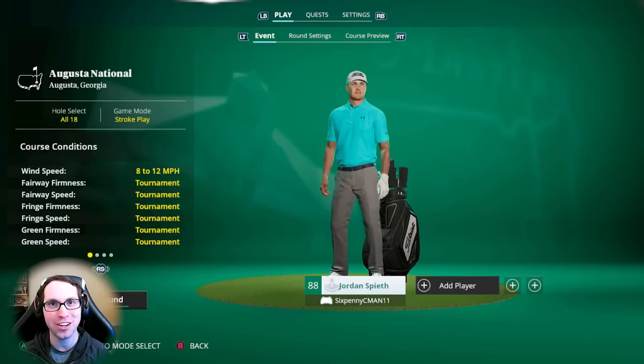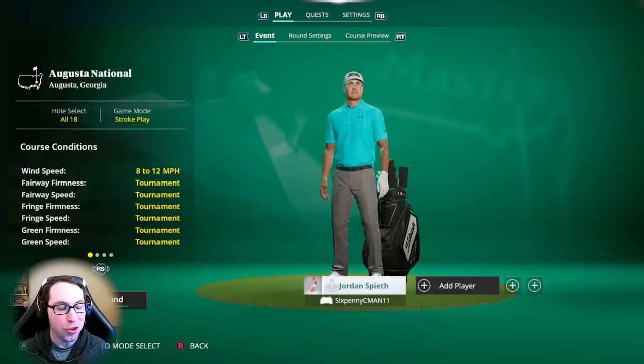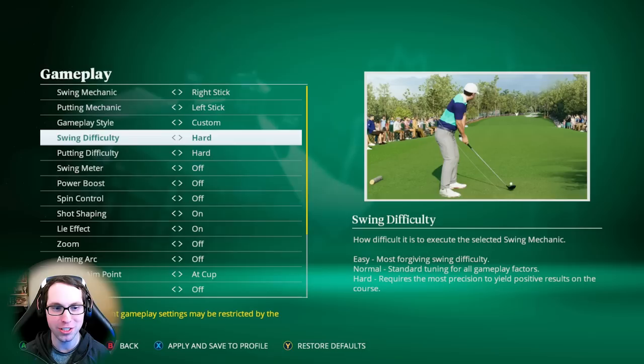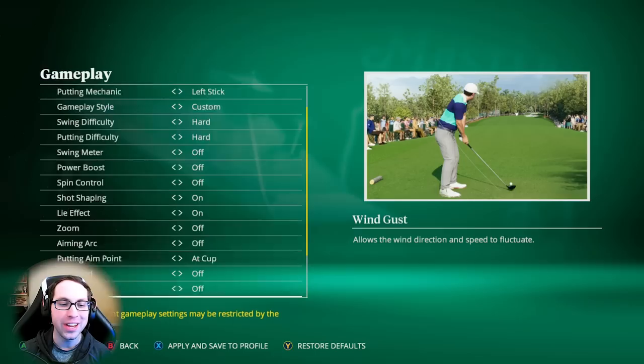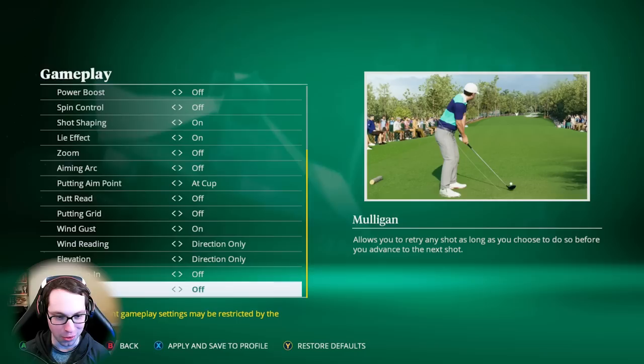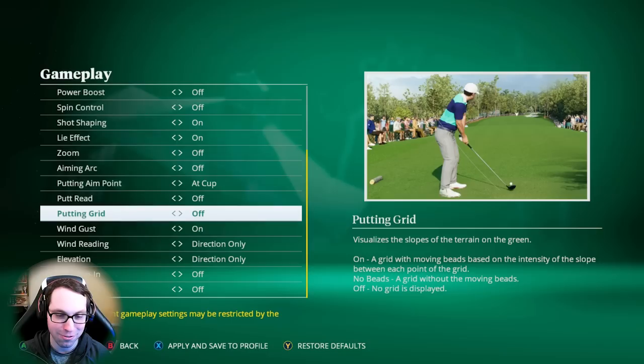What's up everyone, Ryan here. Today I'm playing a full true simulation round at Augusta National, playing as Jordan Spieth in EA Sports PGA Tour. The difficulty settings are simulation, but even harder than default — we have hard swing difficulty, putting, no swing meter, no ability to zoom in on shots, which will be really tough on the greens. We have all wind reading information and elevation as direction only, so we don't know the exact number. The biggest thing: putting grids and green grids are turned off.